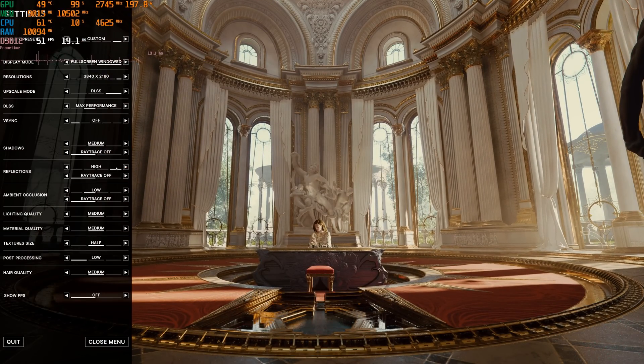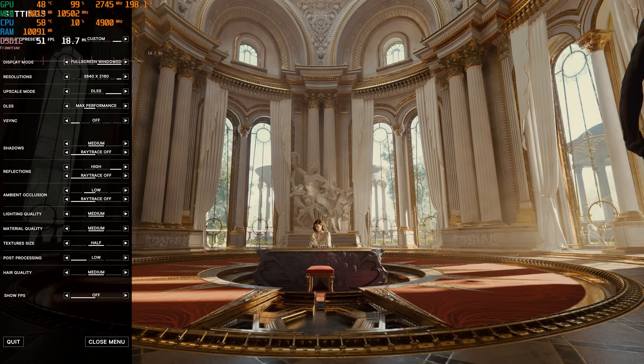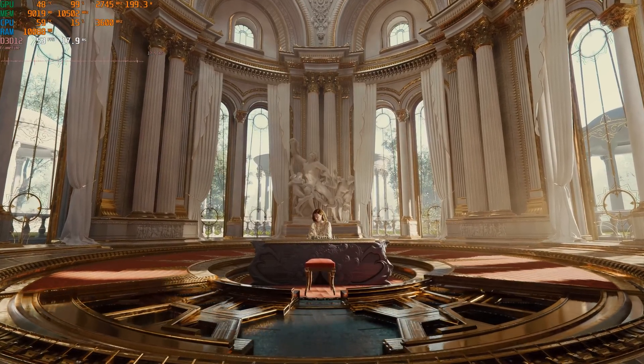I almost wonder what their reflection setting is even doing without ray tracing. There is clearly some visual difference: at high reflections going to medium, you see some reflections fade. Going to low, the reflections change again. But with ray tracing off entirely, this just looks pretty bad regardless of the reflection quality slider.